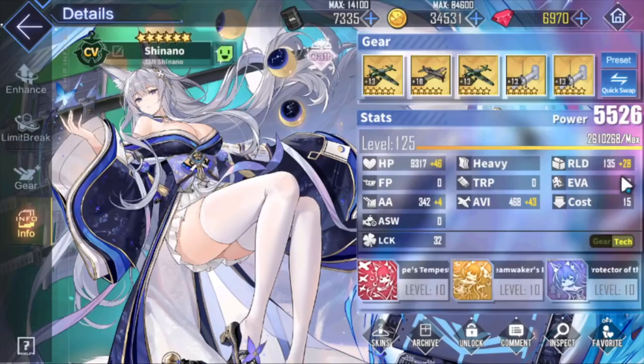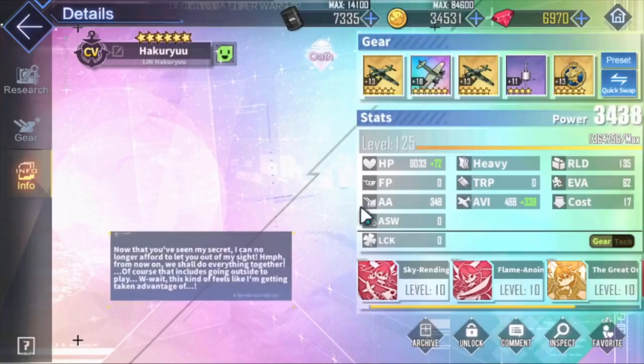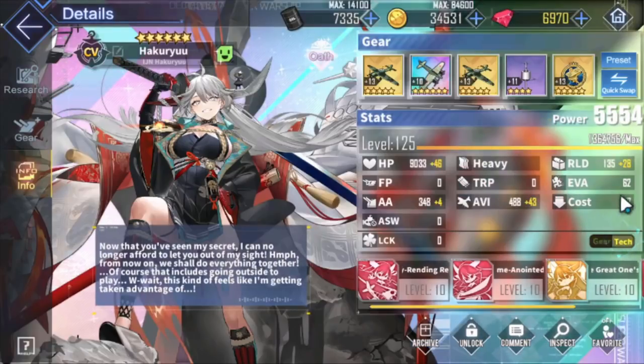That's pretty good, right? Yes, it is pretty good. But the effort it takes to get these permastats is not easy - it is time consuming and it's a big resource sink. But these stats apply to all your ships. So those 43 aviation and 28 reload also apply to your other ships as well.